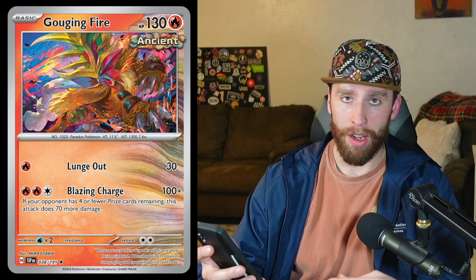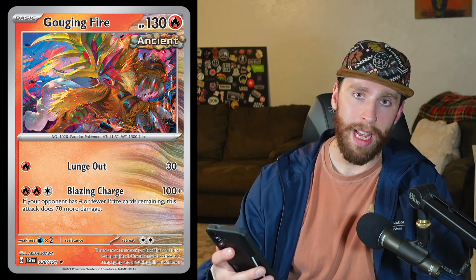After that, we have Gouging Fire — a basic 130 HP ancient Pokémon. You might be able to use Professor Sada's Vitality with this for energy acceleration. We have Lunge Out for one fire — not too much, kind of good in a pinch. Then Blazing Charge for two fire, one colorless hits for 100 plus 70 if your opponent has four or fewer prizes. So you're just hitting for 170 after you've met that condition. 170 is really good especially for fire — we might see fire getting some more play and clawing its way up in the meta a little bit.